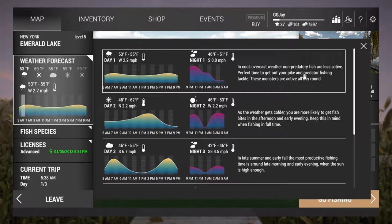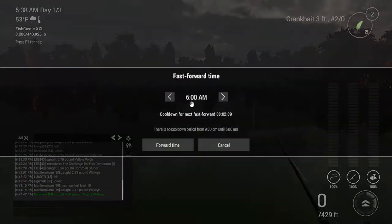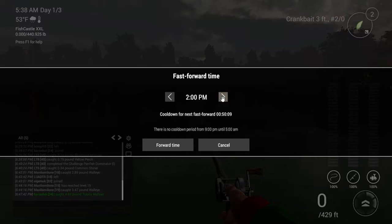So in cool overcast where the non-predatory fish are less active — perfect time to get your pike and predatory fish and tackle. These monsters are active all day round. Night is roughly about 9 all the way to about midnight. So we're going to get straight back into the game and it's chucking it down. We're going to go up to 9pm forward time.